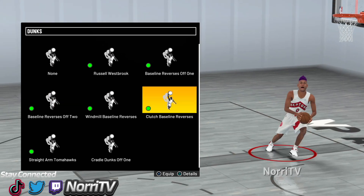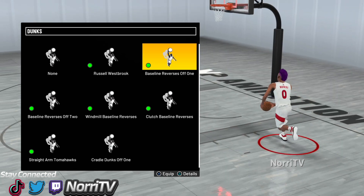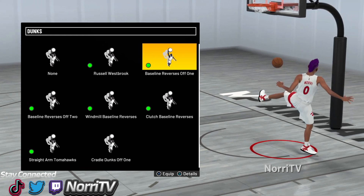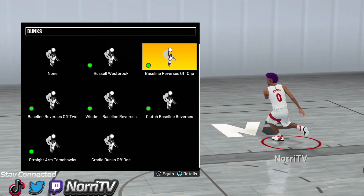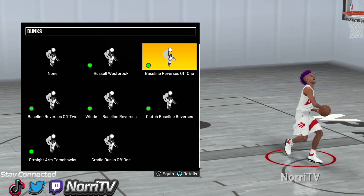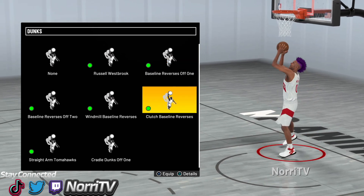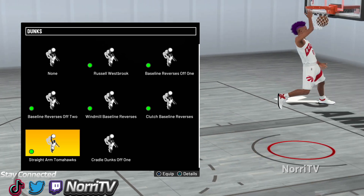The other two times you might get blocked because of how cockback tomahawks work. For the baseline reverses, I simply buy all of them — that's what I do. With silly finisher you can get the glitchy animations; without it you get them less often. In 2K20 baseline reverse dunks were really glitchy with silly finisher, and you can sometimes get that level of glitchiness here too, but it depends on position and what dunk it gives you — sometimes you get a reverse layup and might miss it.